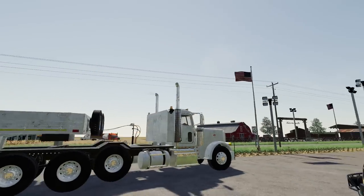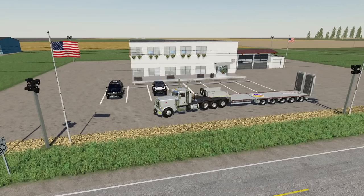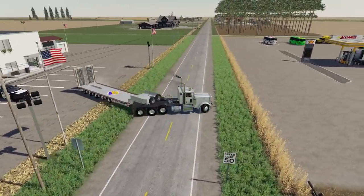Alright, there we go. We got it parked up. We can turn off the vehicle and fold up the ramps. I'm also going to bring this thing in. We don't need it extended when driving back. Let's watch out for cars and get moving here.